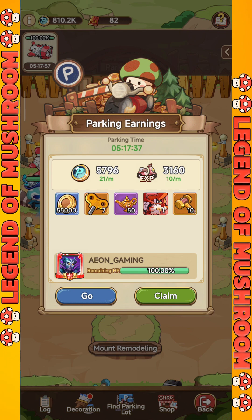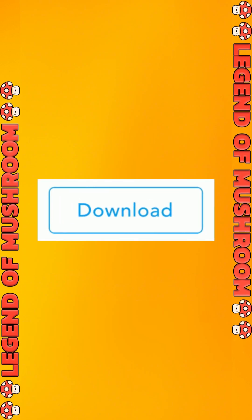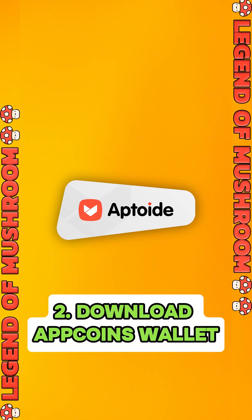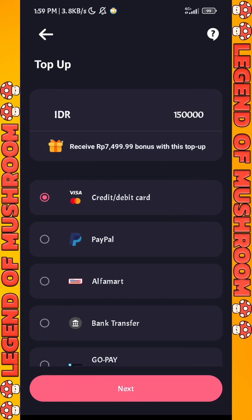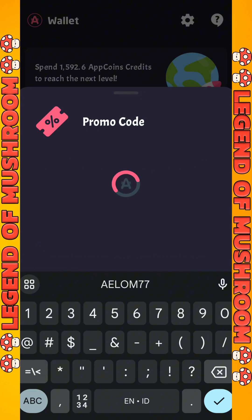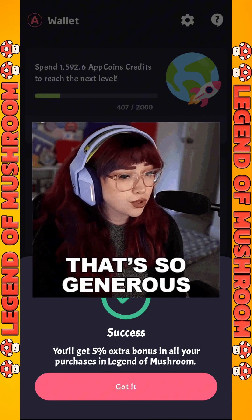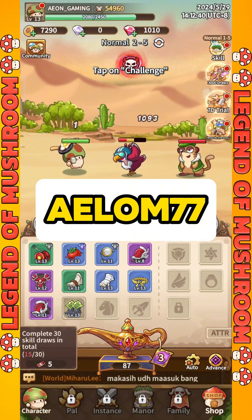Before we continue, here are 4 simple steps to get the best offers on Legend of Mushroom. First, download Legend of Mushroom using the link in the video description. Second, download AppCoin's Wallet from the Aptoid website, App Store, or Google Play. Third, set up payment using a credit card, PayPal, or the top-up method. Fourth, enter code ALUM77 in the rewards tab in AppCoin's to get an extra 5% bonus on AppCoin's credits for every purchase in Legend of Mushroom.